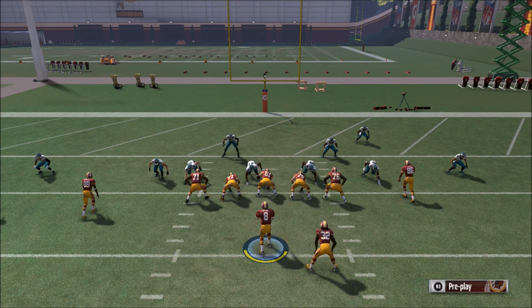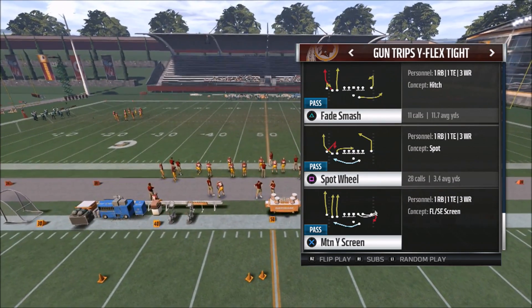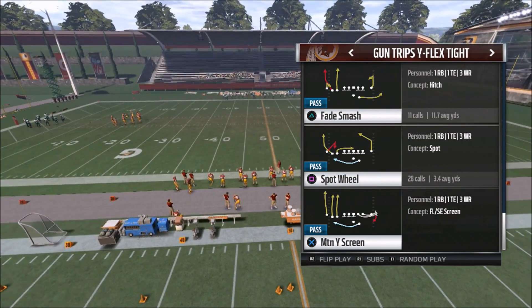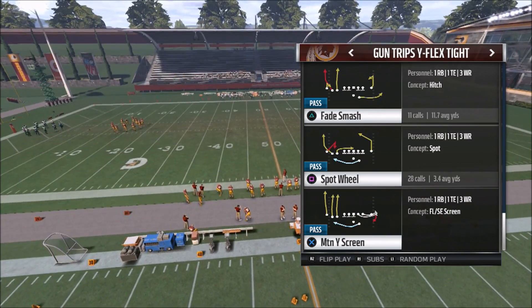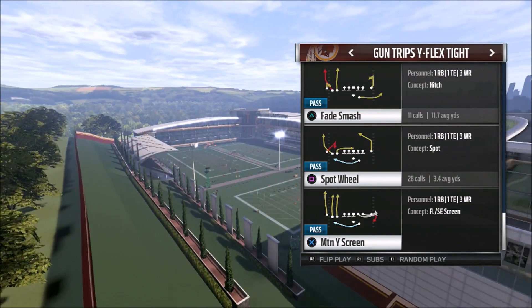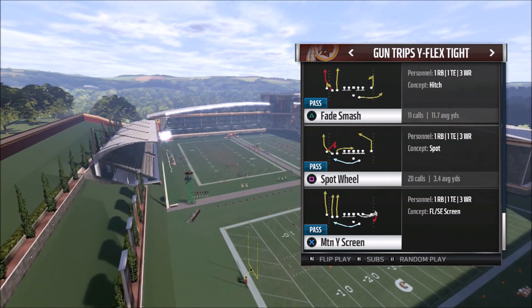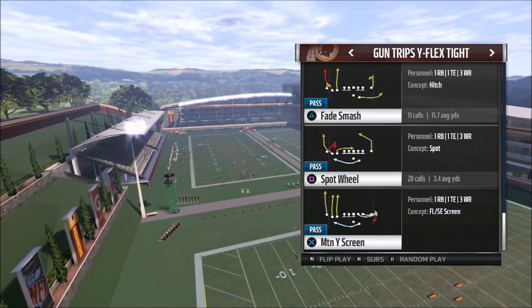I wouldn't recommend this as a money play in the end zone, but you might want to show this play to your opponent ahead of time to set up the screen, so he has to stop the next play — which is the real money play in the red zone. The Spot Wheel — I've been using this play a lot in the red zone and getting a lot of conversions. For the most part, this will give me a pretty much guaranteed touchdown every time.